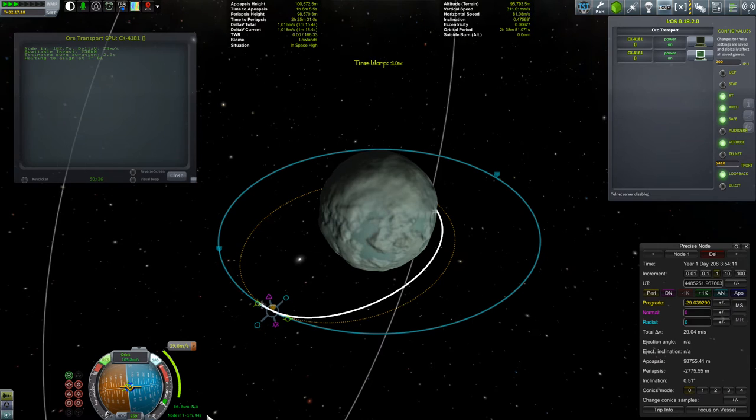Let's use a little bit of time warp to move ourselves around to the 1-minute-and-1-second pre-alignment mark. Counting down: 1 minute 50, 40, 30, 20, 10, 5 — there we go. This will just lock in our manoeuvre. Locked in. At T-minus-1 we will begin our 2-and-a-bit second burn, so let's use a little more time warp to bring us around to that.